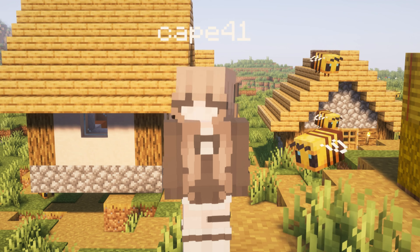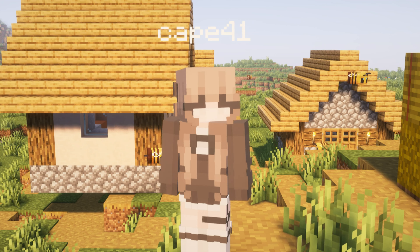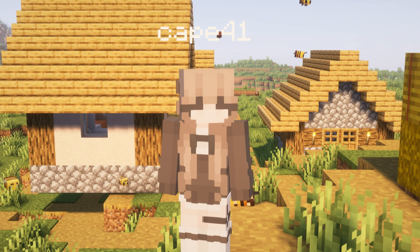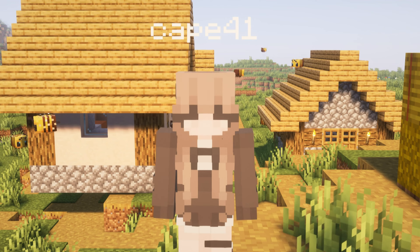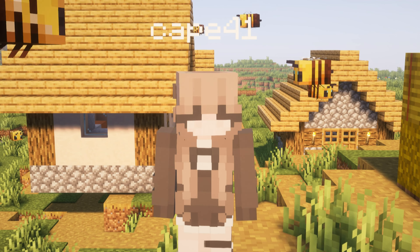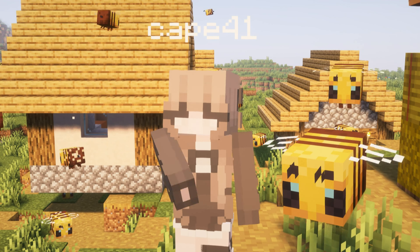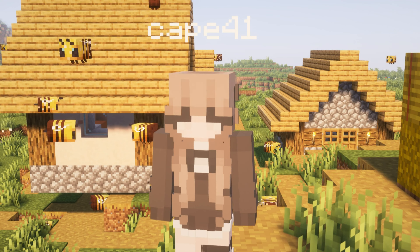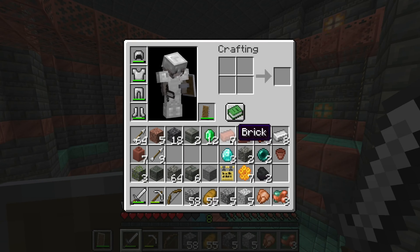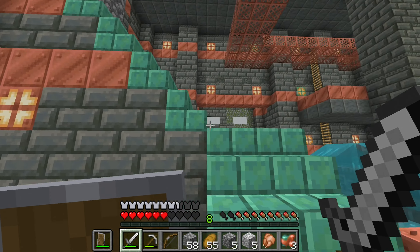I think the Mojang devs tried to solve this issue by giving you the ominous bottle inside the chamber. However, I'm not sure it really works, especially for someone who has a lot of game knowledge but just doesn't know about the new update. I assumed these ominous bottles were just for raids. I didn't think I'd have to drink it in the trial chamber — because why would I? The ominous effect is specifically for raids, or so I thought. And I think Minecraft just does a really bad job at communicating that kind of thing. I need to sort out this junk — what the heck is this? They say they're trying to work on the inventory problem and then they do something like that. There are so many different random blocks in here.